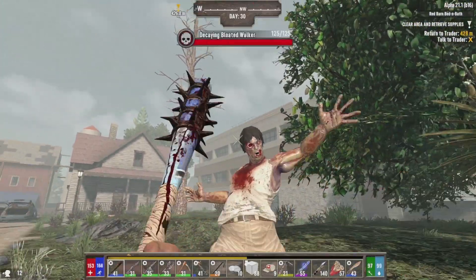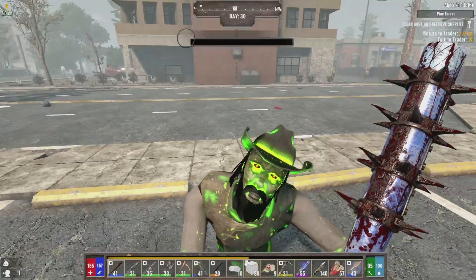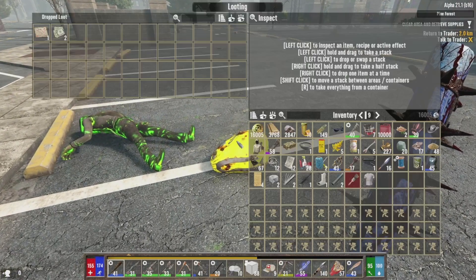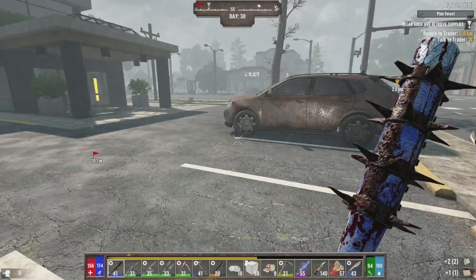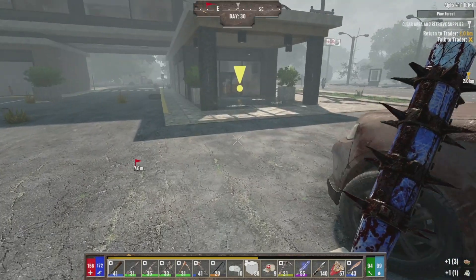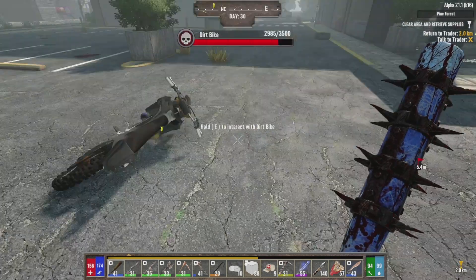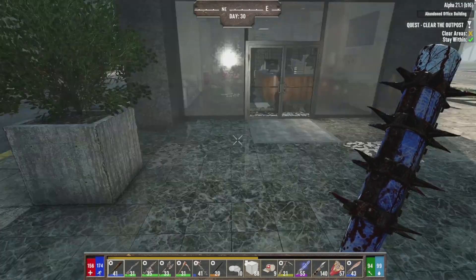Back here again - yeah, parachute insurance. Let's clear out the locals. Oh, another treasure map - I'll actually read that when I get home because I don't really want to have to run too far away just to do a quick treasure map. Right, let's put some stuff away, fuel up the bike, put some stuff away. Fantastic. And we've got to clear the outpost.